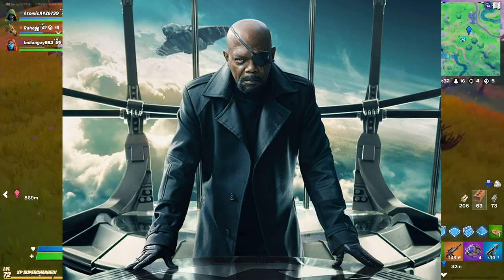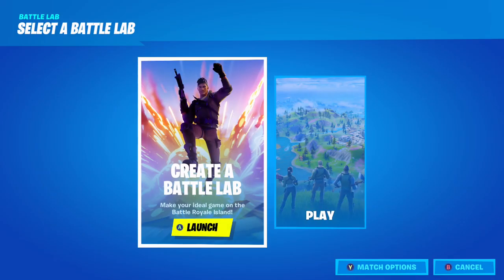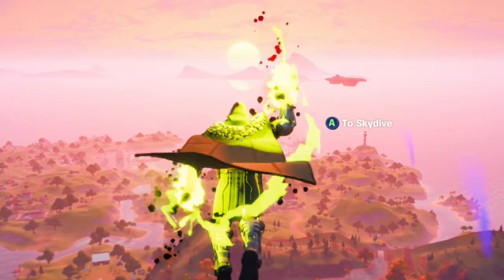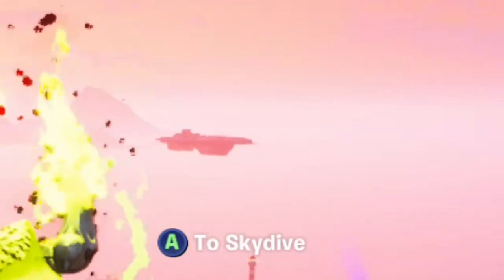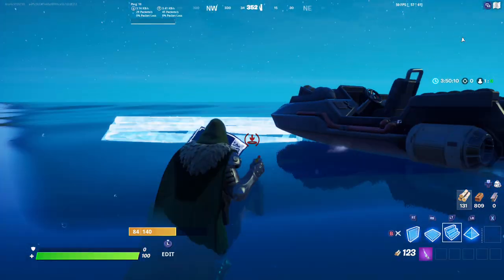We're going to be going into the vault on the Shield Helicarrier to check it out and see where the possible henchmen and Nick Fury boss will be located. The Shield Helicarrier is actually a lot closer than it used to be — they've moved it way closer into the map, which also makes it more likely that we will be getting a Nick Fury boss and some henchmen at the vault.